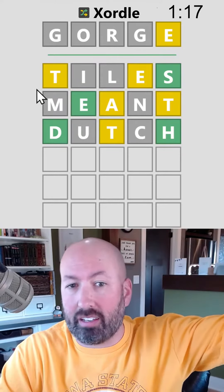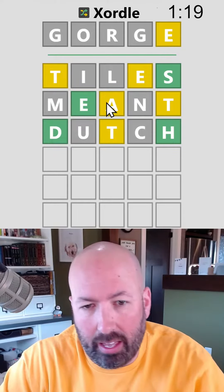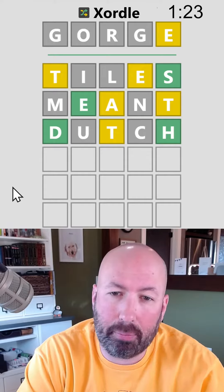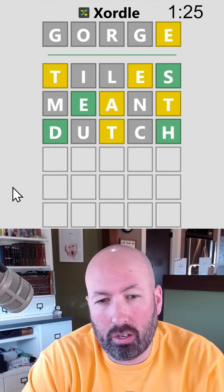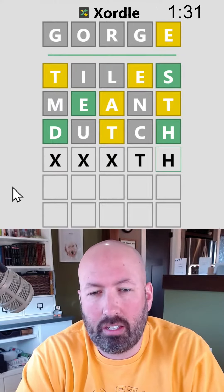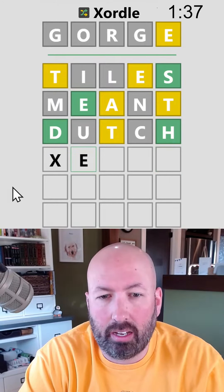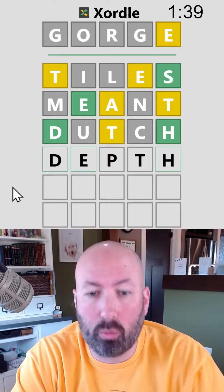We could do death, like Death Valley, but the A can't be there — the E and the A need to be in opposite words. So something TH, it could be E-something-TH... depth. Depth would work with gorge.